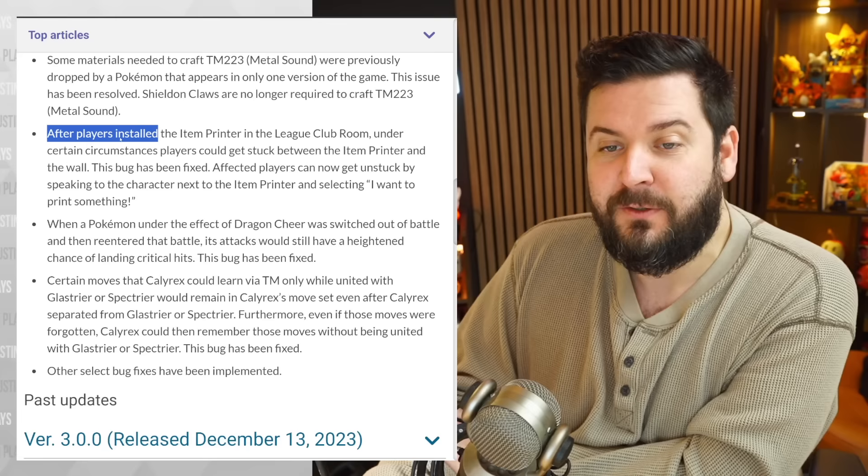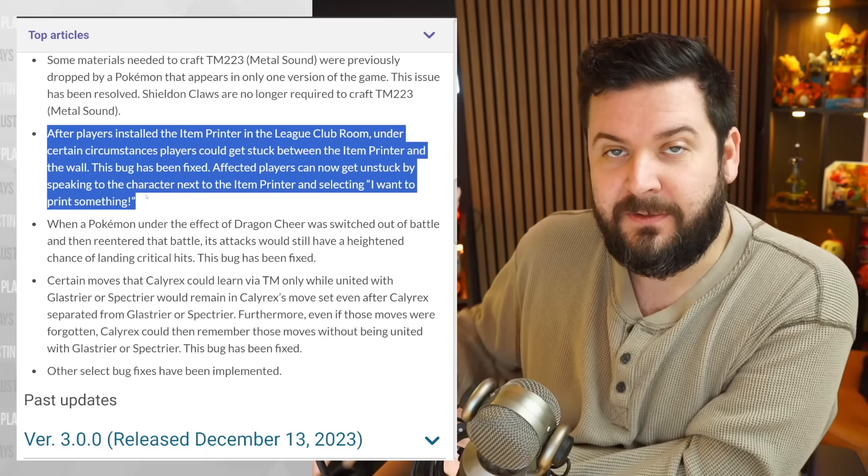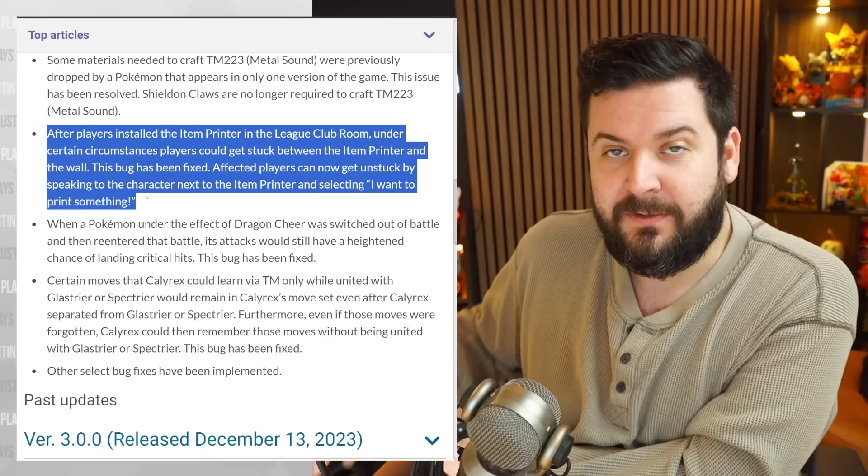Thank you for patching this two months after the issue. We also got those Metal Sound TMs and a Mystery Gift. After players installed the item printer in the League Club Room, under certain circumstances players could get stuck between the item printer and the wall. This bug has been fixed.